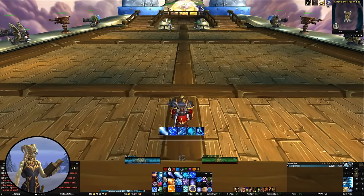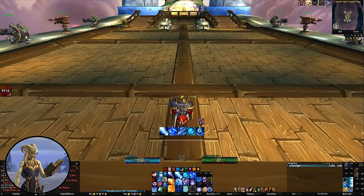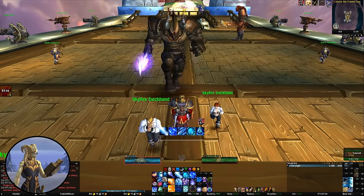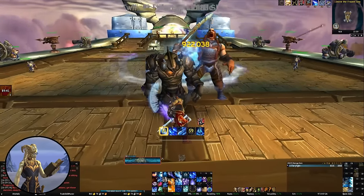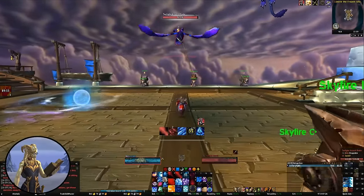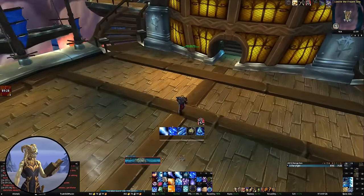Another prerequisite: if you're a pet class, you will want to dismiss your pet for this encounter. It's really important that you don't have anything firing off random abilities at random times, because they will end up killing adds that you don't want to kill at that particular point. Similarly, if you have any trinkets or other things on your character that might proc random damage abilities, you should remove those and adjust your talents accordingly.